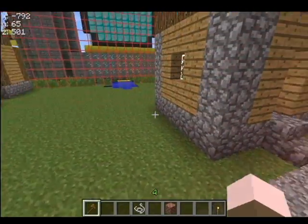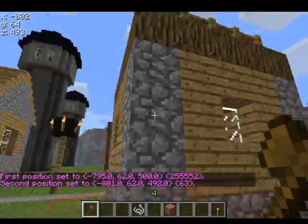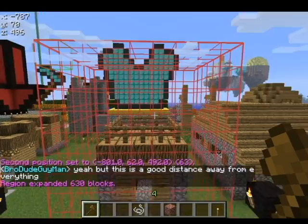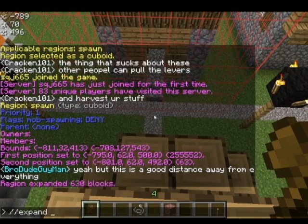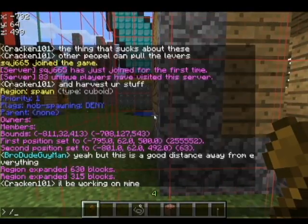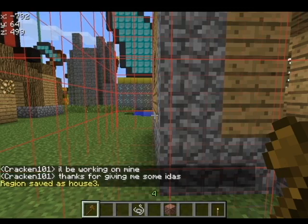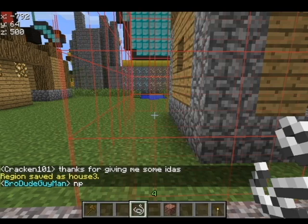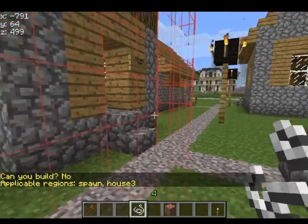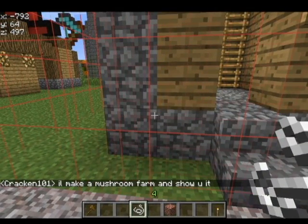Priority one is set up for this region, mob spawning is set on deny, there are no owners or members so no one is able to build here. Now I want to buy this house, so we are going to go about two spots out, make sure we have the whole building, expand ten up, expand five down. That's going to be our new little region and we are going to name it 'house three'. The only problem is, as I still can't build, the reason is because our priorities are not set up right. This region resides inside of the spawn region, and right now the spawn region has dominance over this one, so all of its rules are overruling this little region.